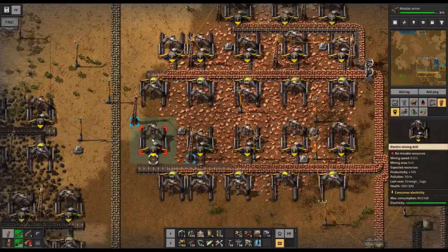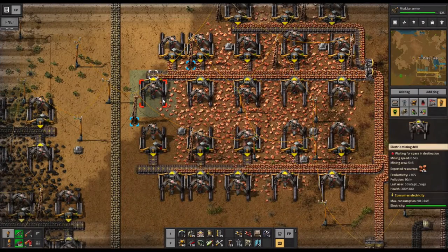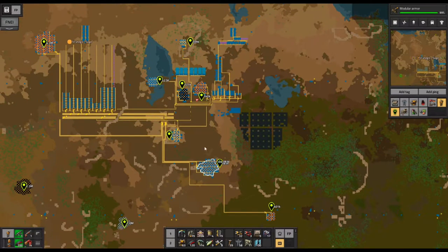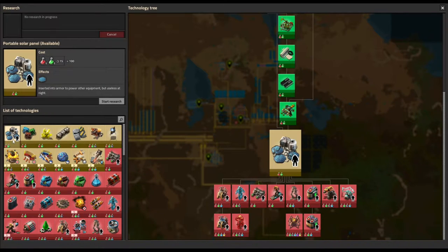If we look at our copper mining area, this one is used up with less than 1,000 left there. We've got a few hundred left here, and we only have the one other patch that is going to last for quite a while, but it's going to have only nine mining drills there. So as this starts to decline, we've got one more research coming in.